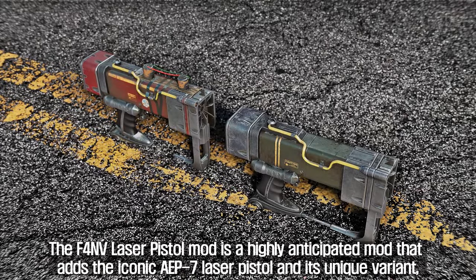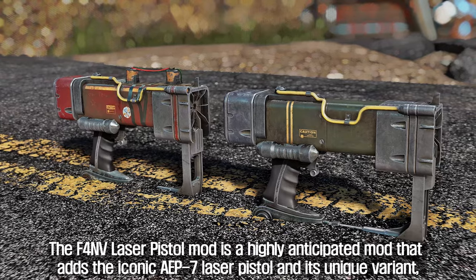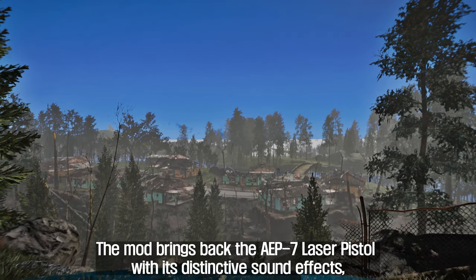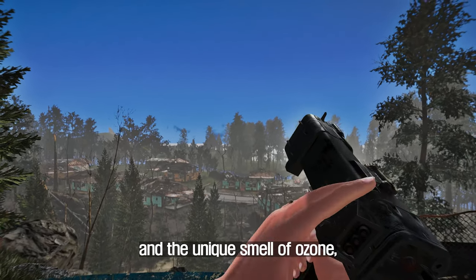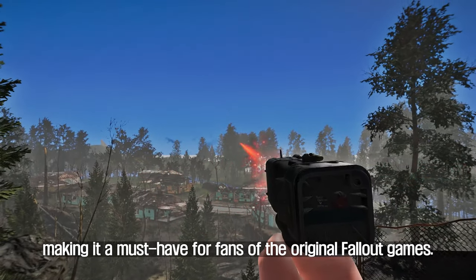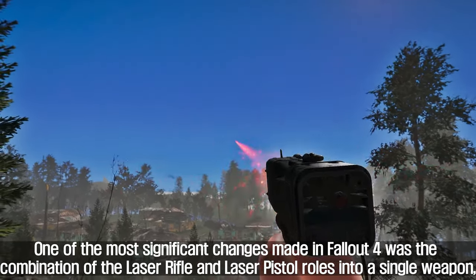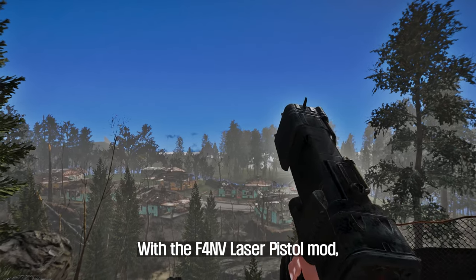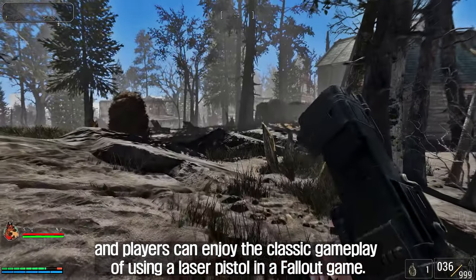The third mod to introduce is the F4 Envy Laser Pistol. This highly anticipated mod adds the iconic AEP-7 Laser Pistol and its unique variant Pew Pew from Fallout New Vegas to the Commonwealth in Fallout 4. The mod brings back the AEP-7 with its distinctive sound effects, a flash of light, and the unique smell of ozone, making it a must-have for fans of the original Fallout games. One of the most controversial changes in Fallout 4 was combining the laser rifle and laser pistol into a single weapon — with this mod, that is no longer the case, and players can enjoy the classic laser pistol gameplay.